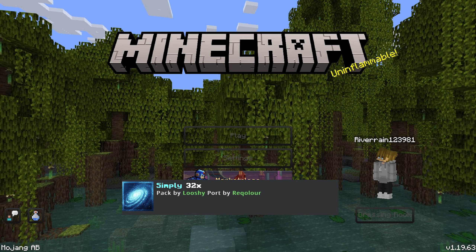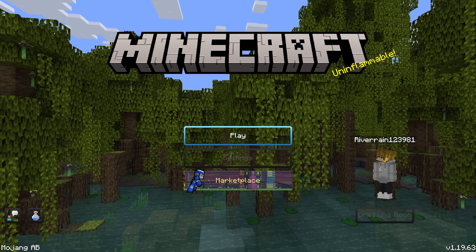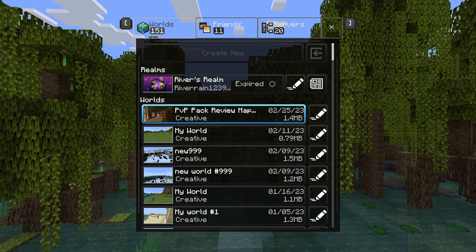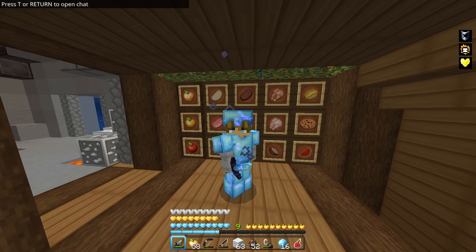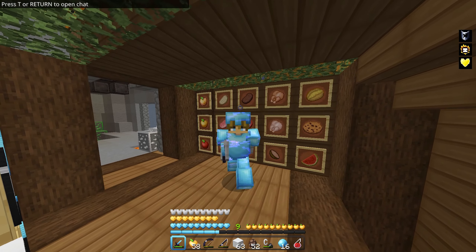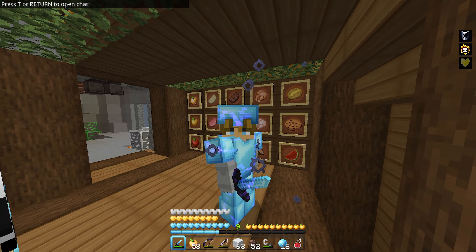Next up we have the Simply 32x, and this is actually a Lushi one so you know it's gonna be great. Look at the buttons — super epic. We're in game now, and I feel like a lot of you guys might already know about this texture pack, but I seriously think it's one of the best of all time.